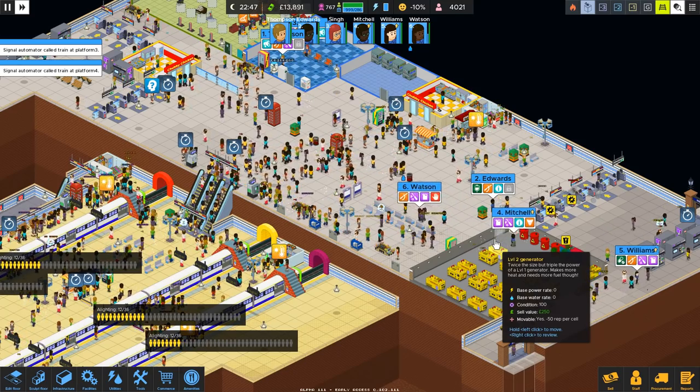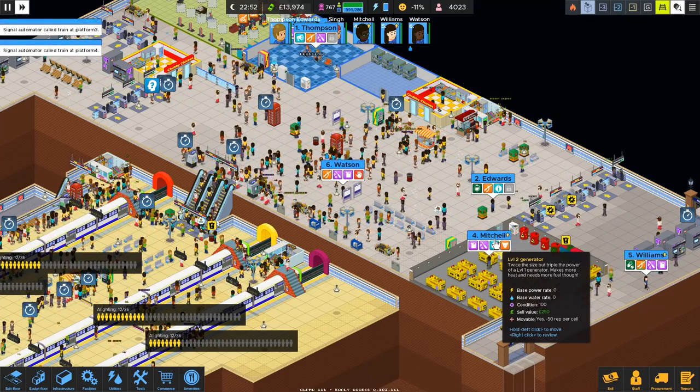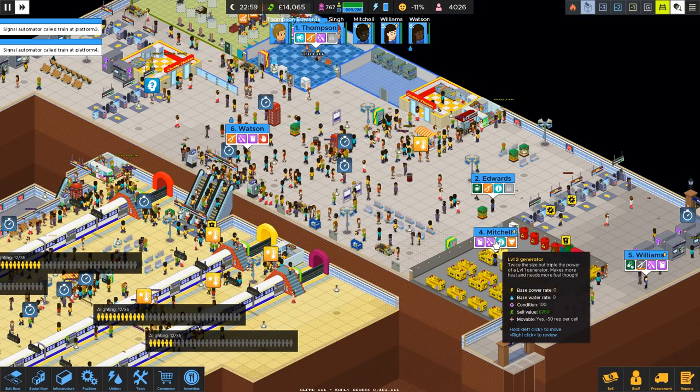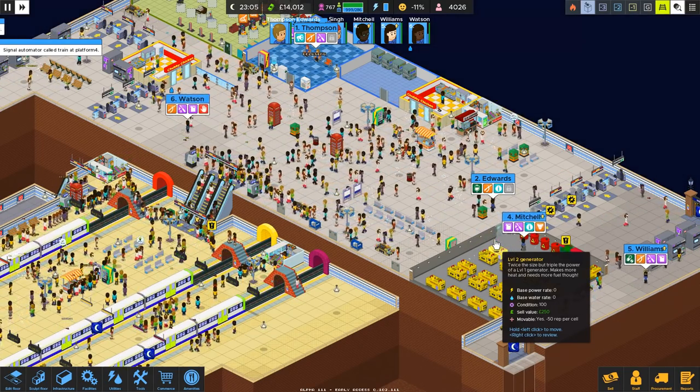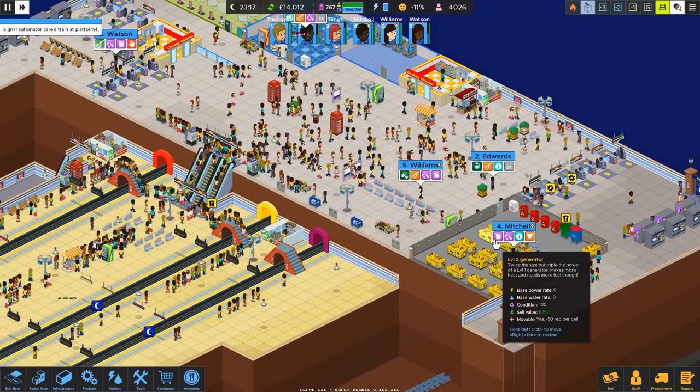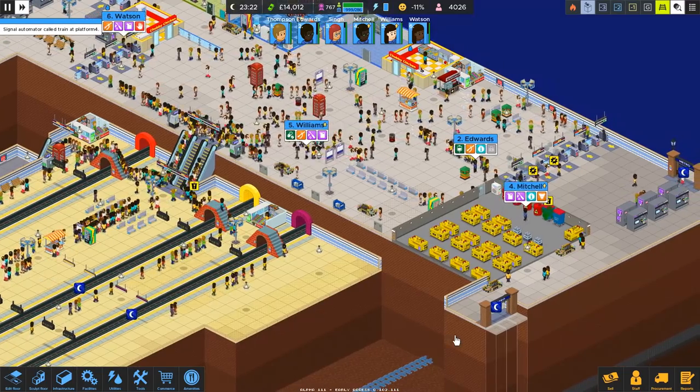We're gonna tackle those four things this episode and see how our station changes and improves. Then we'll see what issues we have after, taking your comments into consideration to try and create something so freaking cool. Also, stop moving stuff when the train station is open — do it when everyone's gone.